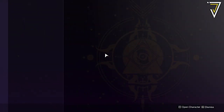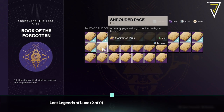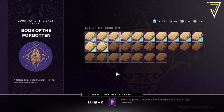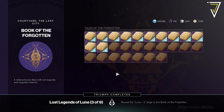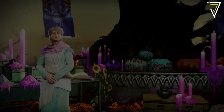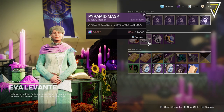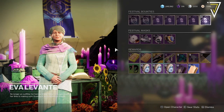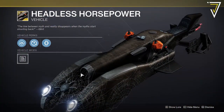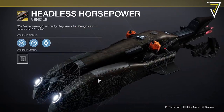Once you have your manifested pages you'll need to return to the Book of the Forgotten over in the Tower. There are 27 pages of the Tales of the Forgotten that you'll need to earn throughout the activity. Here you can hand in your manifested pages to unlock additional lore entries. For any candy earned along the way you can purchase additional Festival Masks from Eva Levante over in the Tower, and towards the end of the event you can use candy to purchase mystery bags. Once you've unlocked all 27 entries of the Tales of the Forgotten you'll get your hands on the Headless Horsepower — a brand new exotic sparrow introduced as part of this Festival of the Lost event.